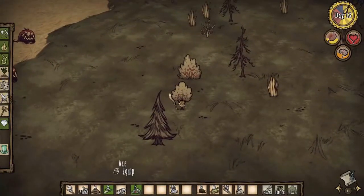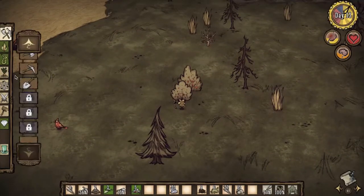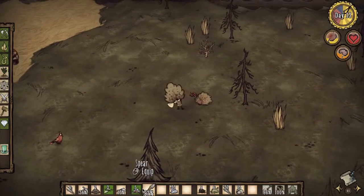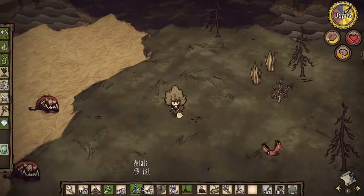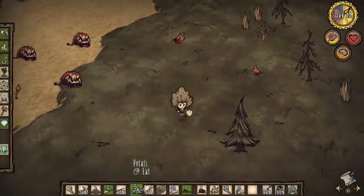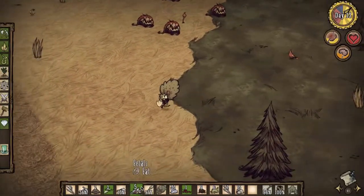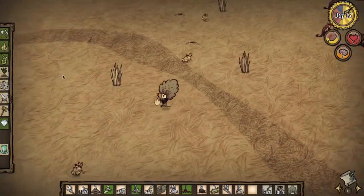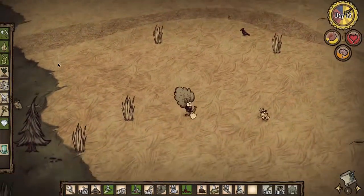That'll be alright for now. I don't have a shovel, so let's make one. And let's get this bush as well. I'm not going in that swamp, and I'm not disturbing these firehounds. Oh yeah, that was the thing I saw last episode, and that looked quite good.